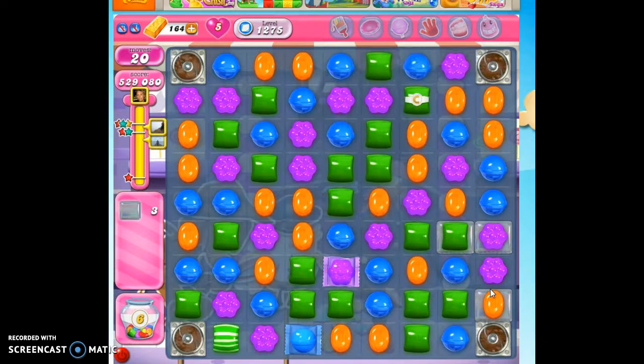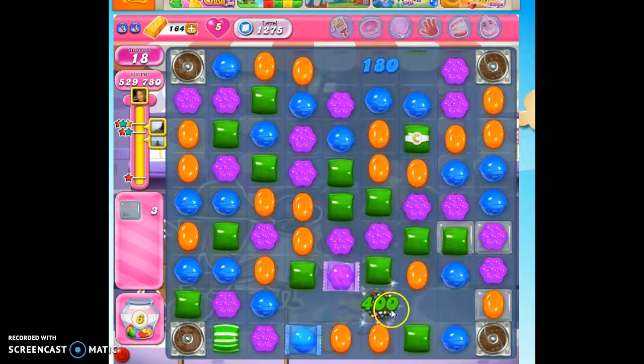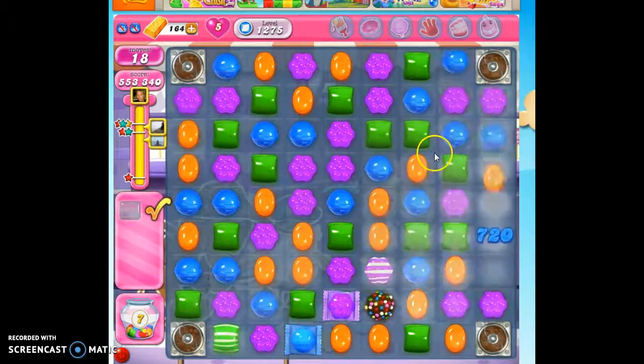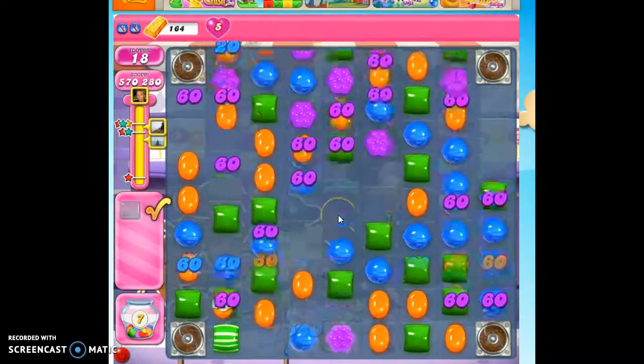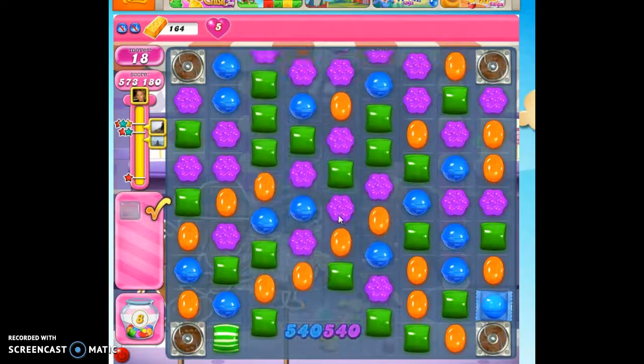Now we're just playing cleanup along the fringes. I'm not too worried now, so I'm probably making silly moves — there are probably better moves — but I could see that it was just... I already had three stars, I didn't have to concentrate too much. So that's how I beat this level. First playthrough. Hopefully you're just as lucky, just as successful.